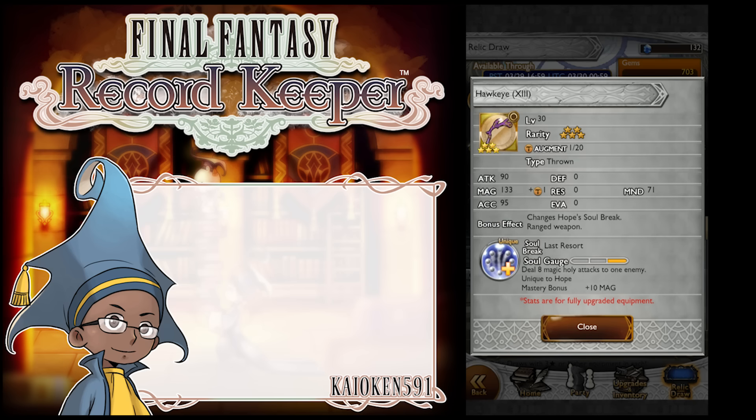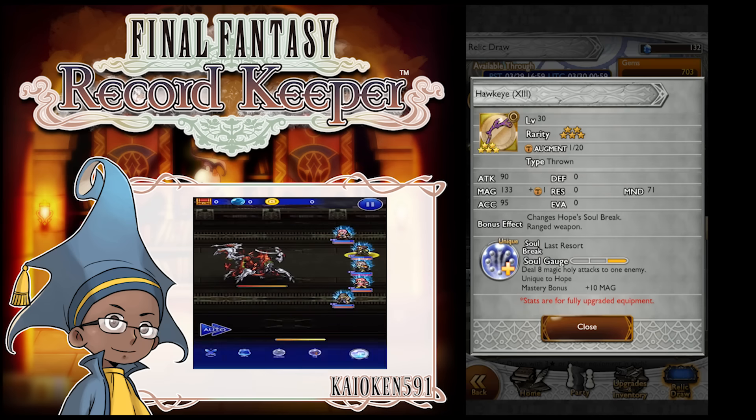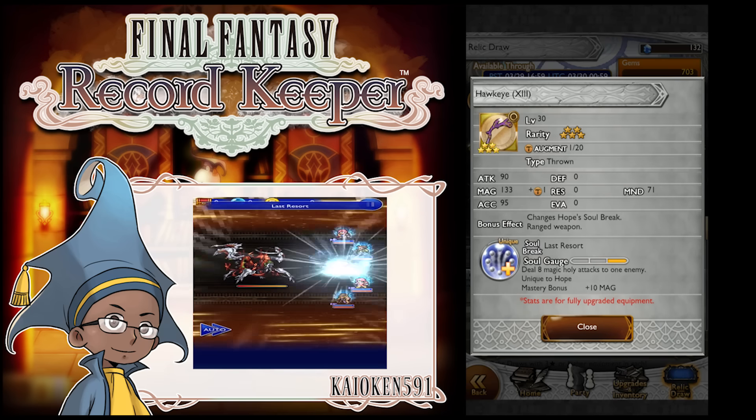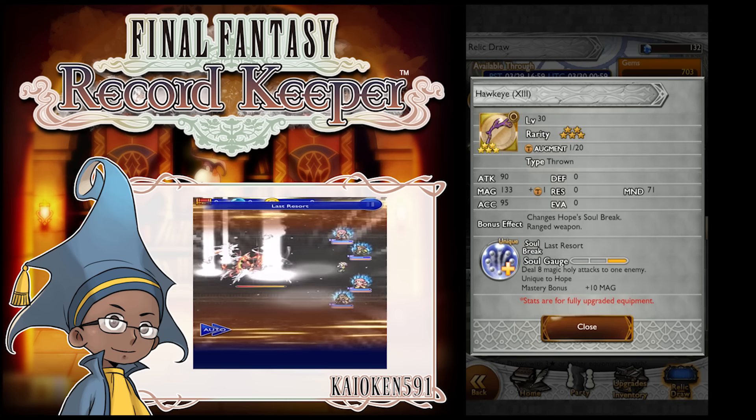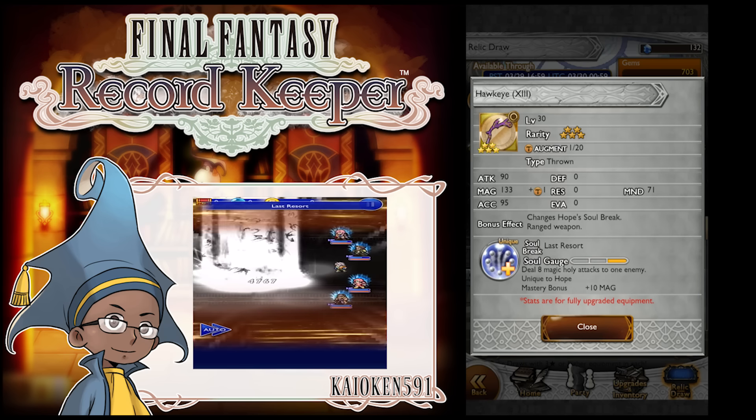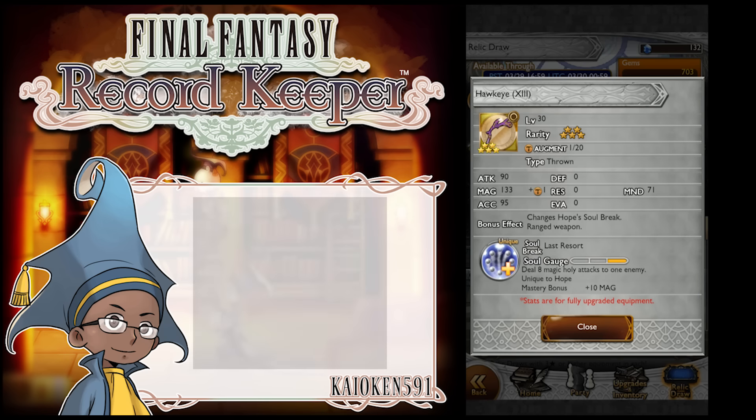I'm not really sure why it throws a mine — because Hope is a Red Mage. And as a ranged weapon, that's great. It deals 8 holy magic attacks to one enemy, plus 10 magic attack for mastery. This seems okay.